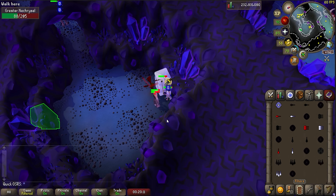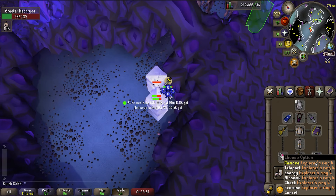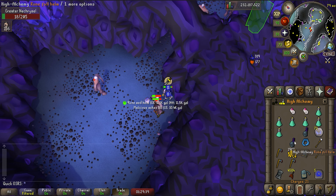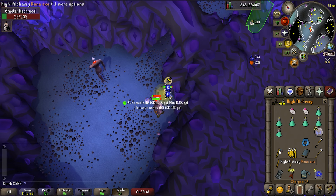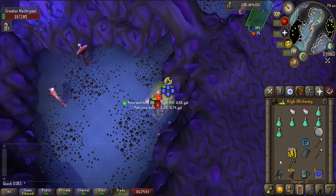If a lot of them happen to die at the same time, I will still pull out my darts to quickly aggro them all and stack them back up. I pick up the most valuable drops like Rune Items and Mystical Staves and I bank once in a while, but there's usually still a lot of stuff I leave on the floor. If you have an alt account, it's a good idea to place it here to pick up those drops so you can bring a full inventory of prayer potions and you don't need to bank once during the task.